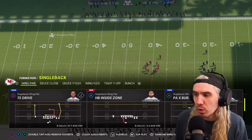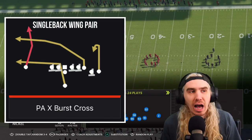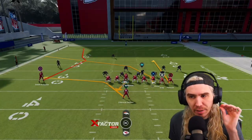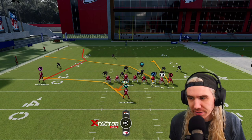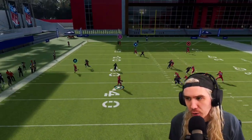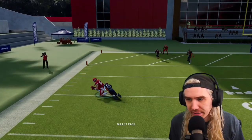Same formation, Wing Pair. We're going to X Burst Cross - another crossing play. This book is stacked with excellent play-action plays. We're looking for Kelsey here. We can get outside the pocket, create a little better throwing lane, and then wide open Kelsey. There we go.